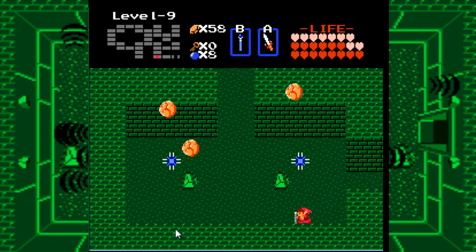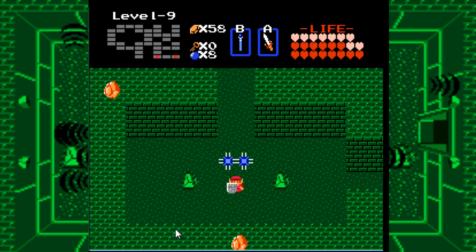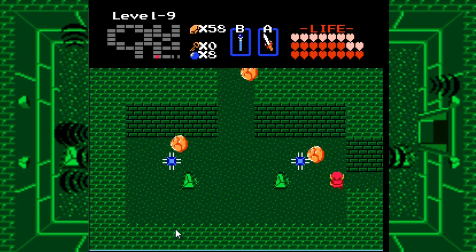Just as a side note, all of the mini-bosses that we find in the second half of the dungeon won't respawn once you kill them. So all these Aquamentis that we saw in here — they're not coming back.